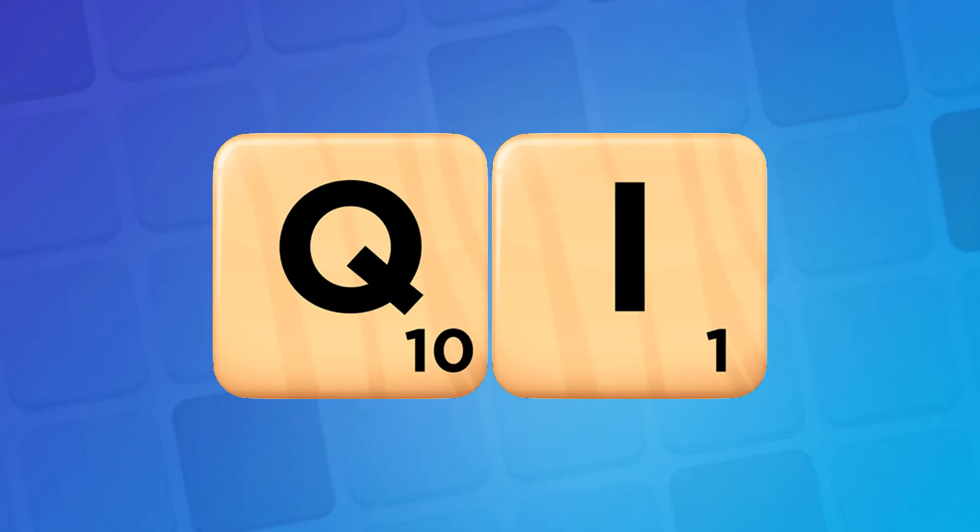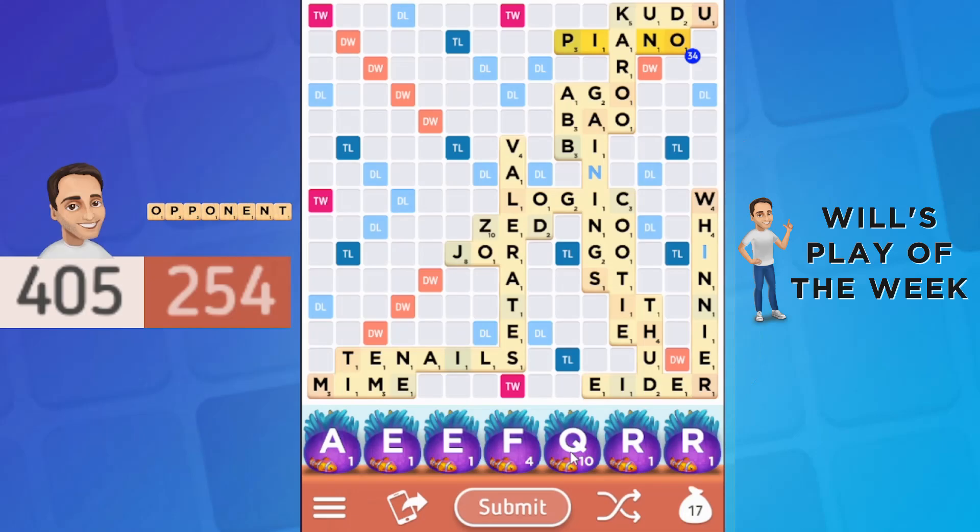So why in the world have I picked it as my play of the week? I really like this particular play because it's a great example of using the tile bag to your advantage. In this situation, I have a Q without a U, and a really good place to play Chi for 30 points.